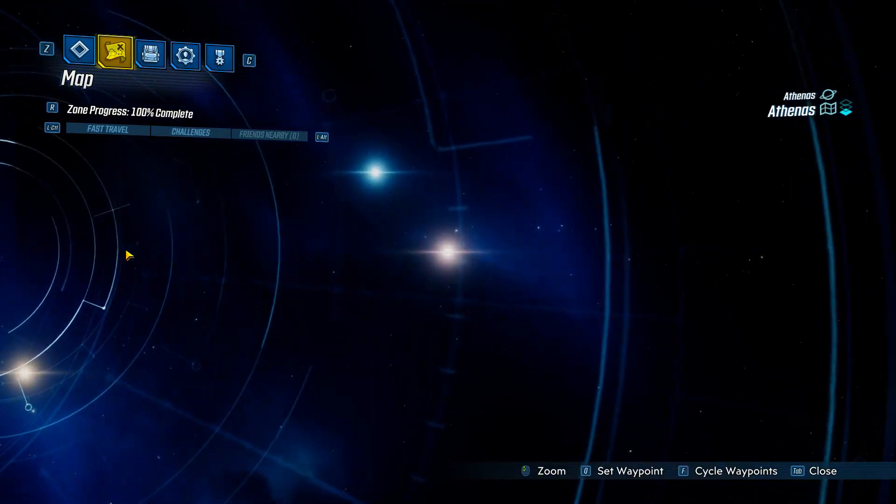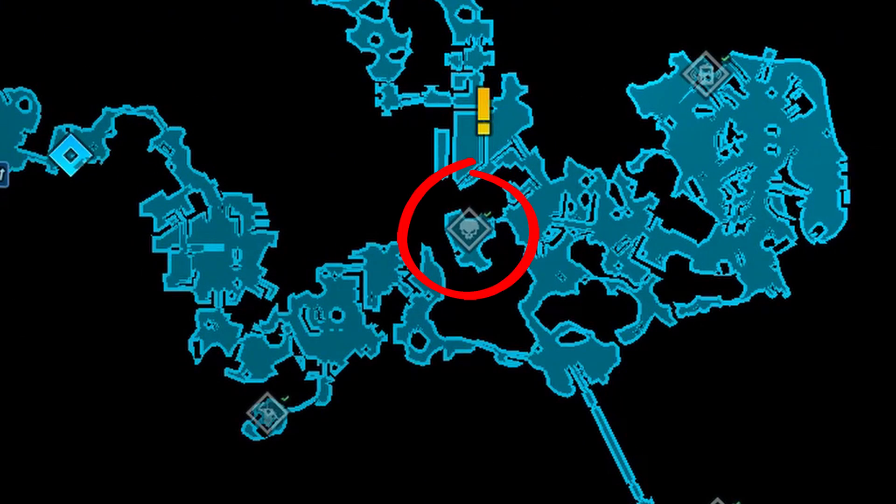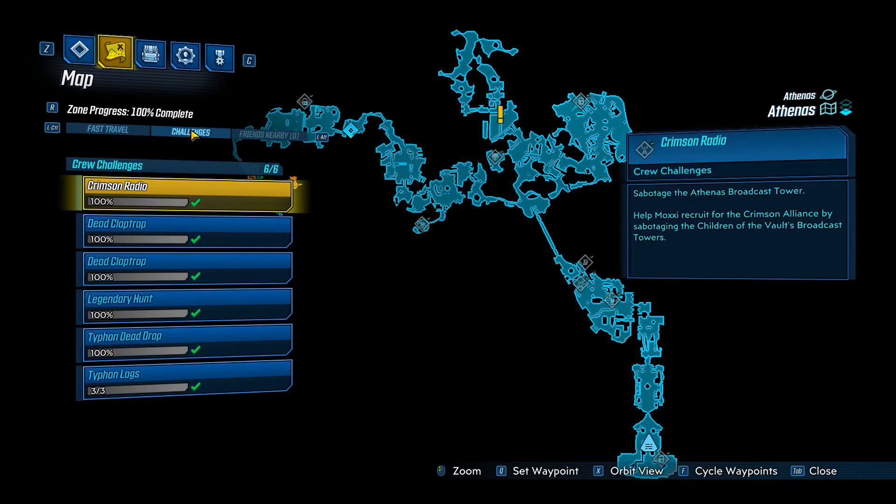To get this grenade mod we'll be killing the Sir Hamlock's legendary hunt known as Chewpacca Brach — again sorry if I butchered that — and this enemy can be found in Athenus.